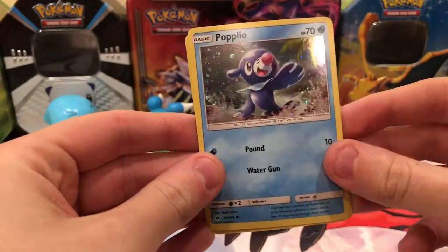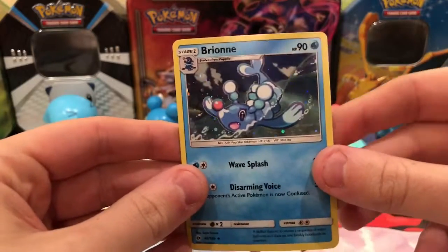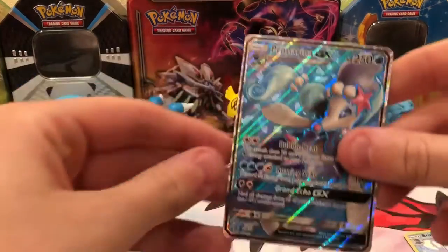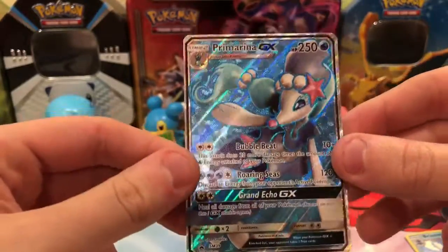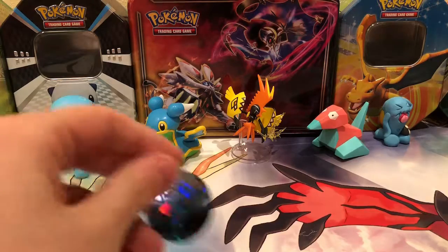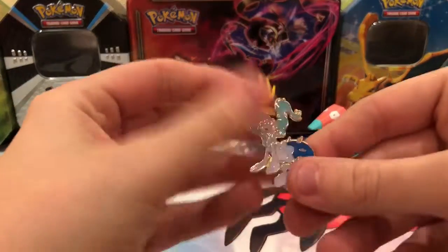You get a Primarina holo from Sun and Moon base set — really reflective, you can almost see an image in it. And then there's a Brion holo. Oh, I didn't have this one. We have a Primarina GX. There's no full art of this in Sun and Moon base because they gave it a promo box, and of course the Hyper Rare is in Guardians Rising. Here's the Primarina coin — it's nice. There's the back. Here is the pin and then the back.